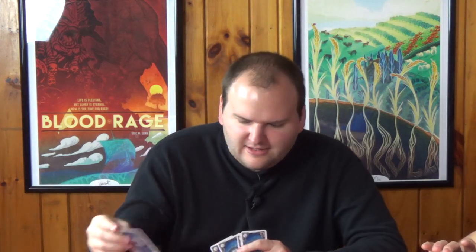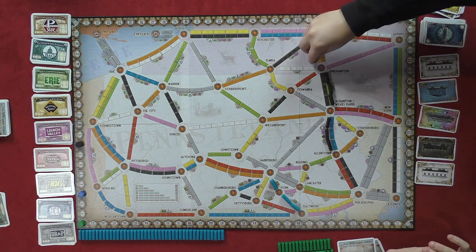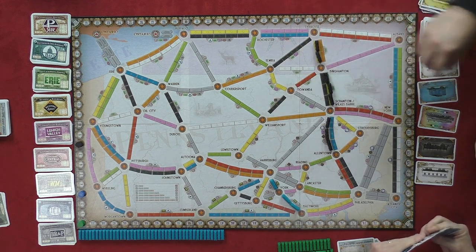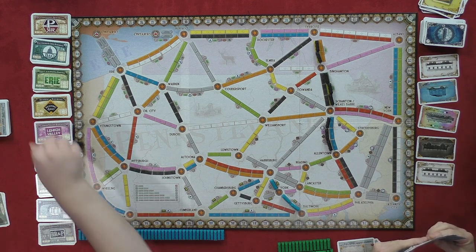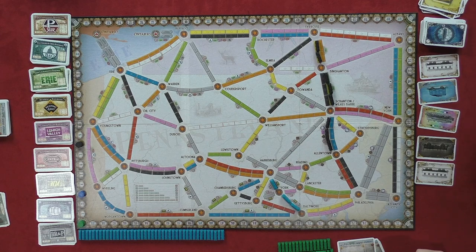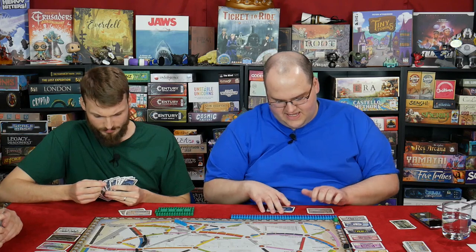I'm going to play. Two yellows going from Binghamton to Syracuse. Give me an Erie stock, please. There are probably people who say Binghampton. People like me. Can I get two more points, please? Two points.